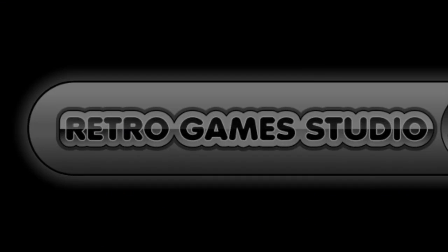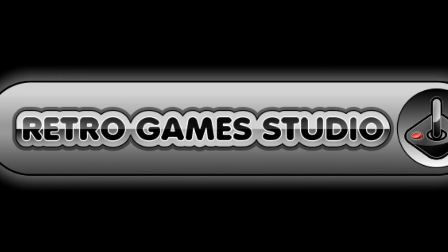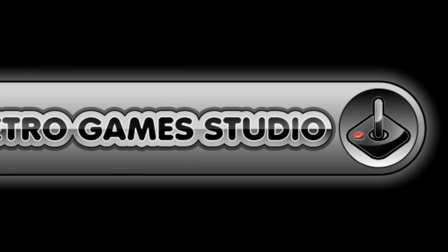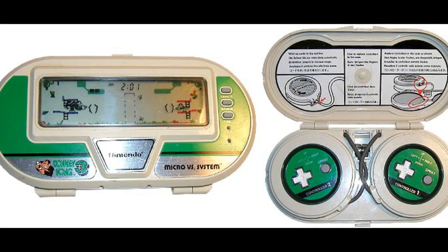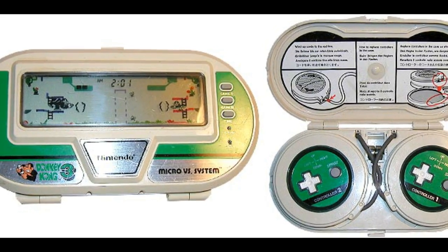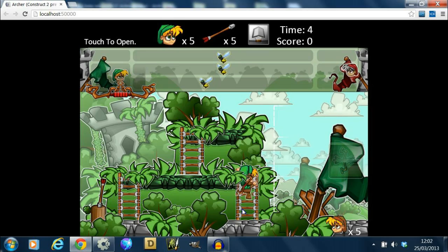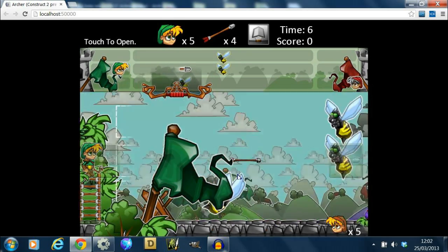The indie games company Retro Game Studio aims to take old games from yesteryear and modernise and update them. Little Green Archer therefore follows the same gameplay mechanics as some of the old Game & Watch and Donkey Kong style gameplay.